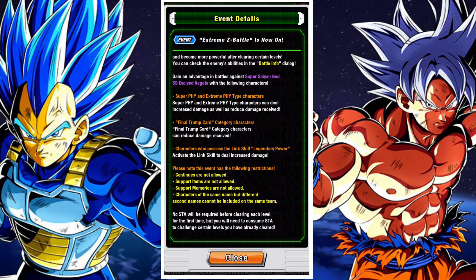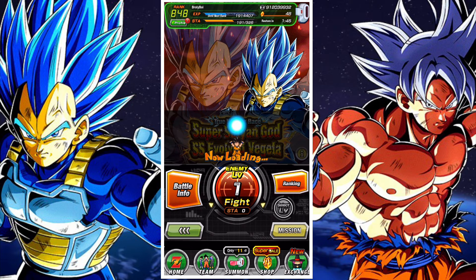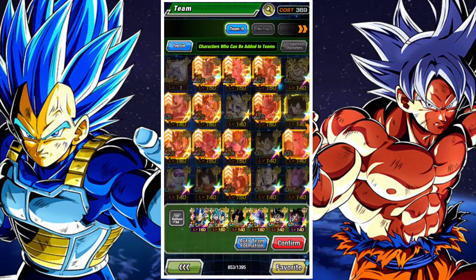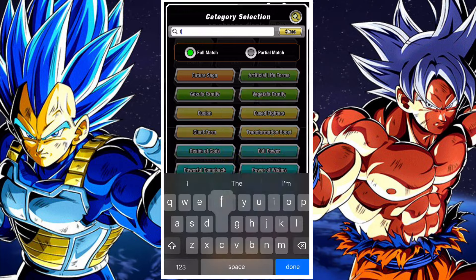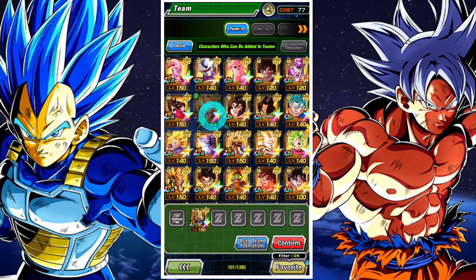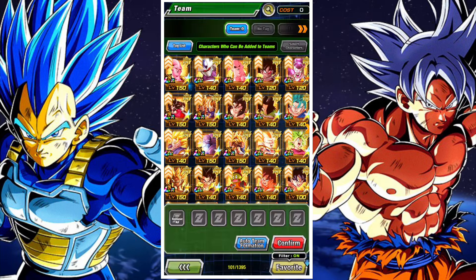Vegeta's Xtreme-Z Awakening has arrived, and the units that are effective in the Xtreme-Z Battle are final trump card and physical units, but you also need to activate the legendary power link. Our goal is to build the easiest team possible, and I'll show you my final team for floor 10 — you've got a lot of options here.